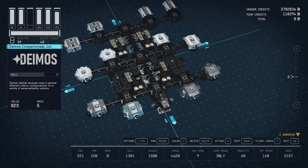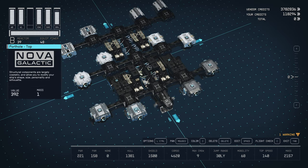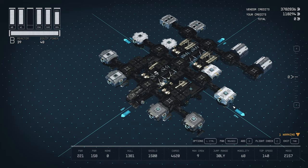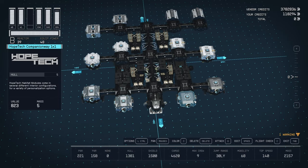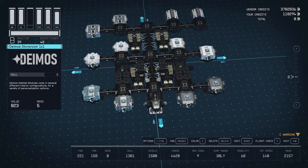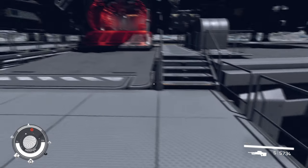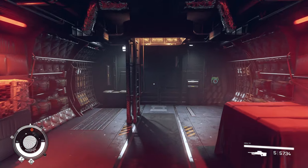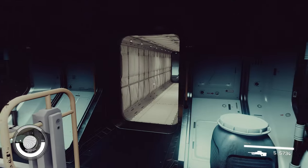I put portholes all the way around where I could. I will be honest, the top porthole did not make a whole lot of difference — I don't know that it made any difference — but I did it anyway, because why not? I'll put timestamps and also have the hab tags on these so you can see what it is when I'm in them. Hopefully I don't get stuck halfway between my ship this time.